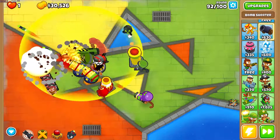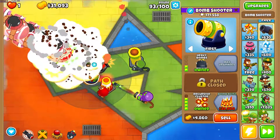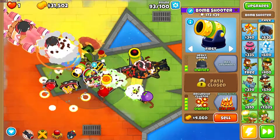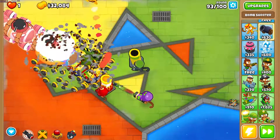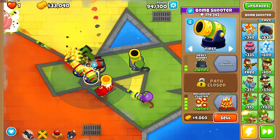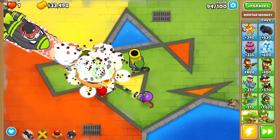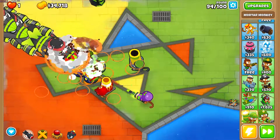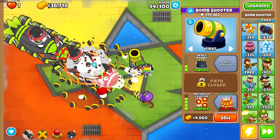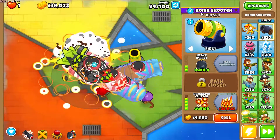With the amount of damage coming out and the sheer number of MOABs I'm having to kill, it's probably going to be smartest to go for Bomb Blitz. I don't get the passive ability since it only triggers when losing lives and we can't lose lives, so it's just going to be the pure damage output from Bomb Blitz that we're going to rely on.